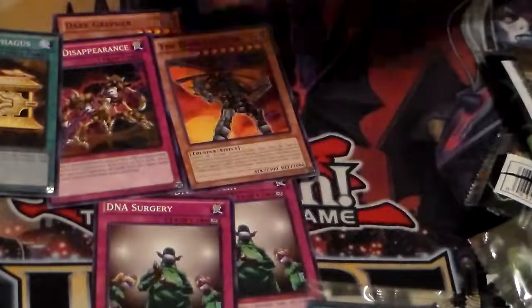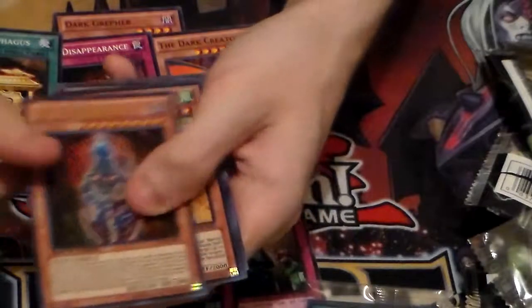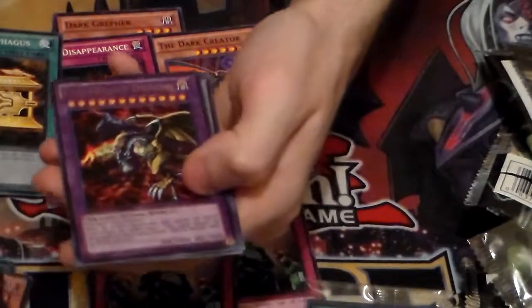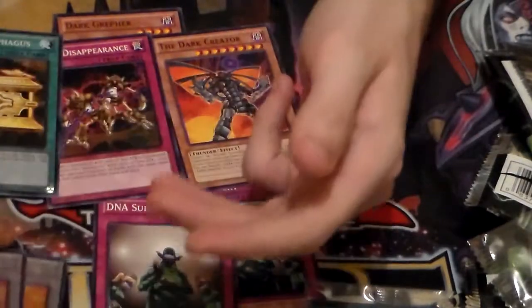For the Promo Packs, just a reminder of what was in here: you have the Seal of Orichalcos, Dark Necrofear, Guardian Eatos, Five-Headed Dragon, Gorz's Token, and the Kuriboh Tokens.